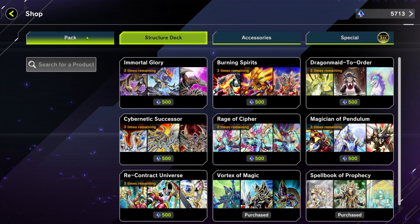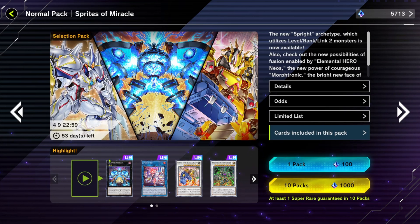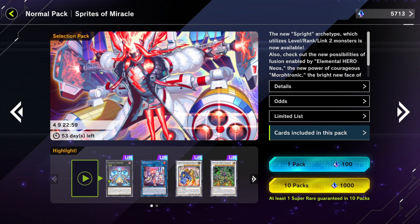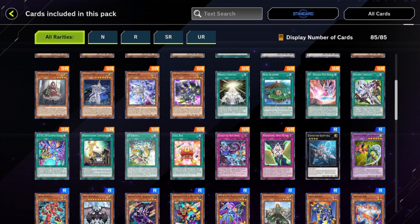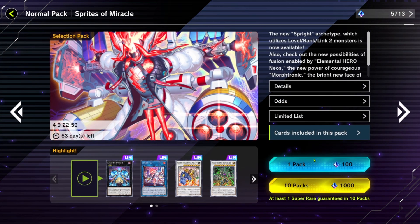Now we're getting into the Sprites of Miracles pack. We just pulled Gigantic Spright already, which is awesome. You only really need two or three of these. What I'm looking for is two or three Gigantic Sprights, one of the other key card, two of each of these, and if I get some more Spright stuff I'll be happy.